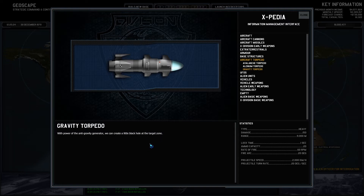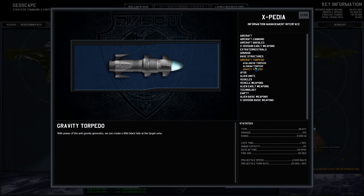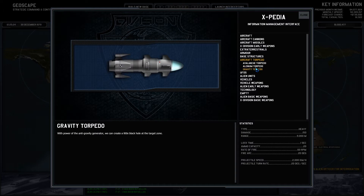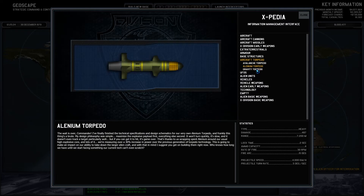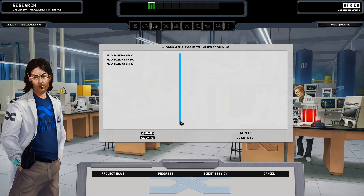Gravity torpedo — with the power of the anti-gravity generator we can create a little black hole at the target zone. The damage is a third more, more range, faster lock. We have 20, so in all we have like 2k damage instead of 1.6. We fire a lot more — we fire one every second. Our DPS considered, they only fire half the DPS of the alenium — it's still better, we have a bigger degree. But it is slower, not good.